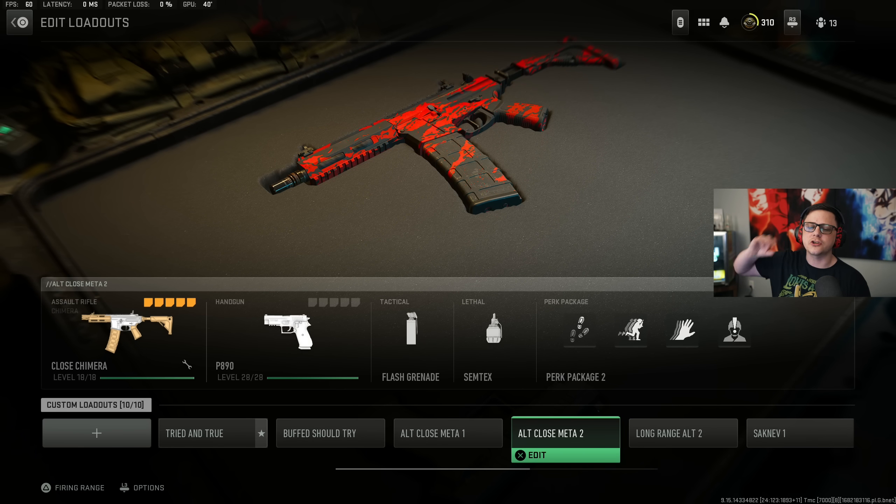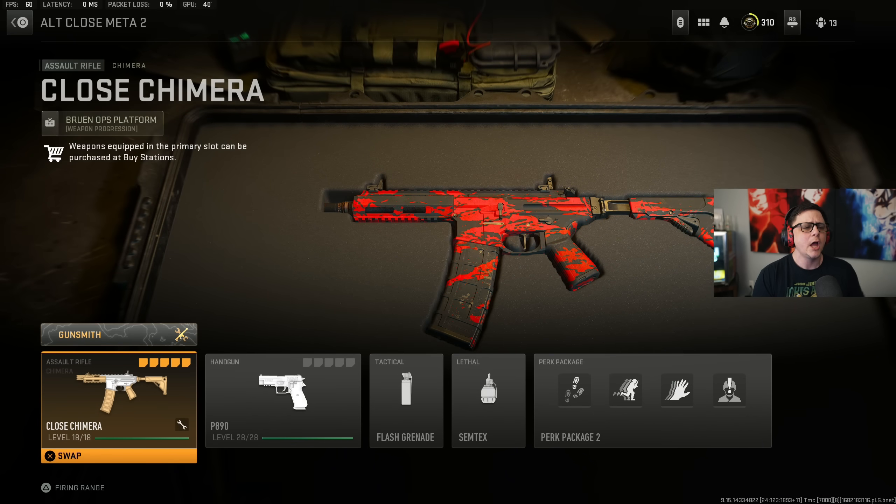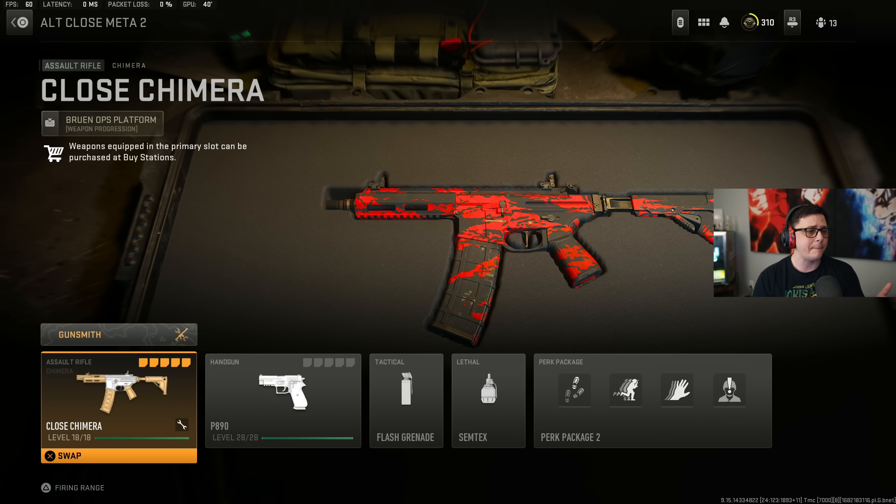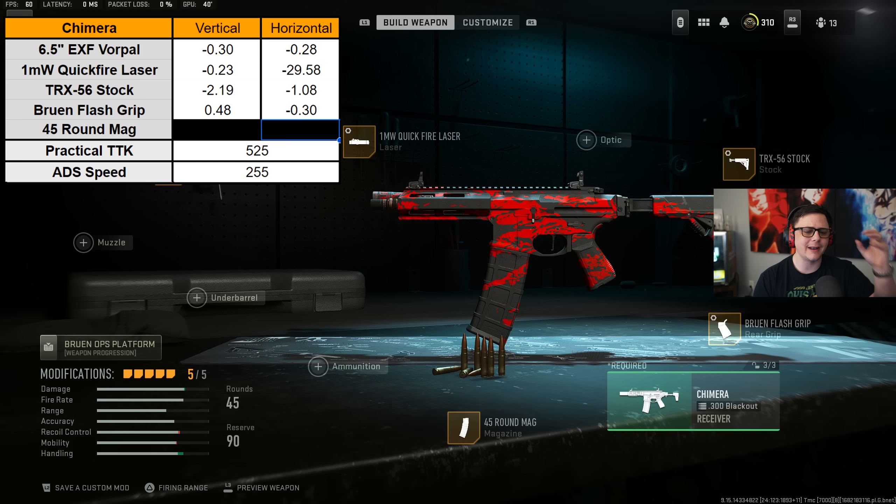First, we'll start with our alt close meta — this is more of an honorable mention, but it does compete. You'll see the numbers on the side of the screen talking about aim down sight and TTK, so you have a reference point along with all the tunings. The Chimera is one of those weapons that's going to kill fast and aims down sight around the same speed. A lot of these builds are built specifically for close range, with an emphasis on aim down sight, sprint to fire, and strafe speed, which ends up hurting your recoil.